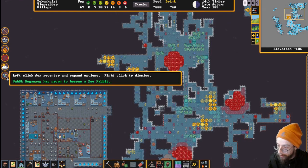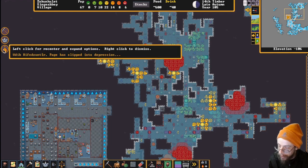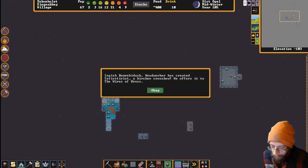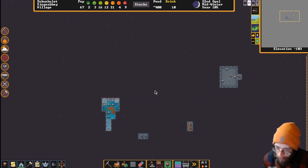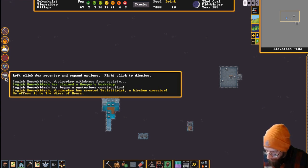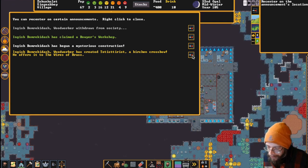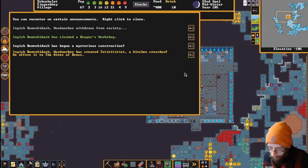We've got fortifications - doe rabbit - repulsive slush again, people are getting knocked unconscious. Came back from a break and there's an artifact waiting for me. English Bomber Cash Cadash the woodworker has created Tetas Turist, a birch crossbow - he offers it to the Wires of Brass. Ravens are falling down out of the sky after being hit with the repulsive slush because they get knocked unconscious. Lucky I opened up that bowyer's shop - if I didn't have it and someone got a strange mood they'd go insane.